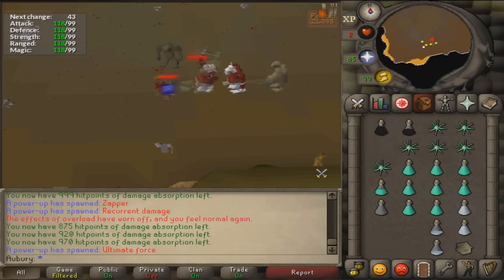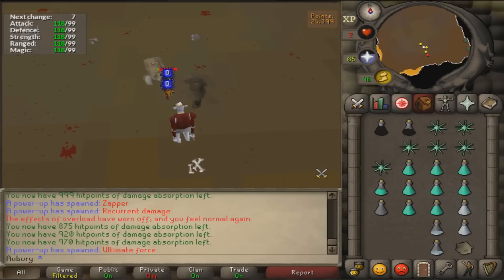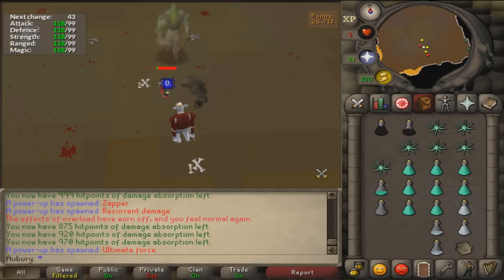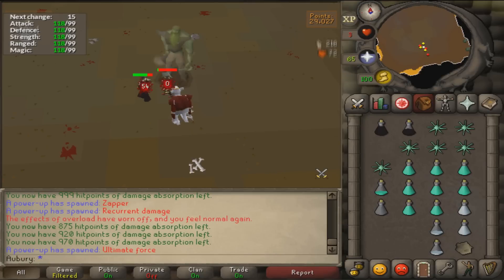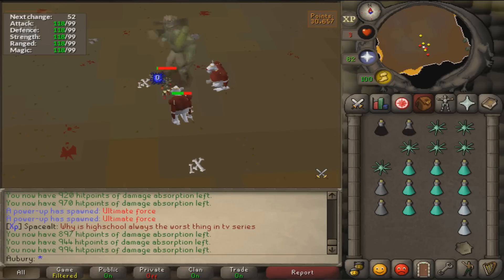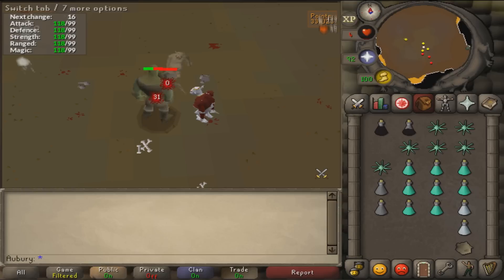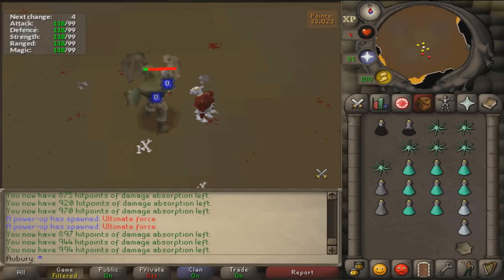Hopefully this is helpful - it's similar to my previous NMZ videos but with a slightly different setup that I've found to be pretty nice. The XP passes by so quickly because it feels like you're hardly doing anything; I've done like 8 mil Strength XP in the past five or six days and it really feels like I've done basically nothing. One more thing to mention: to get poison crombones you have to cook them yourself - just choose the 'cook poorly' option when cooking crombones instead of 'cook well.' They're not tradable so you do have to cook them yourself, but it doesn't take too long. Thanks for watching!